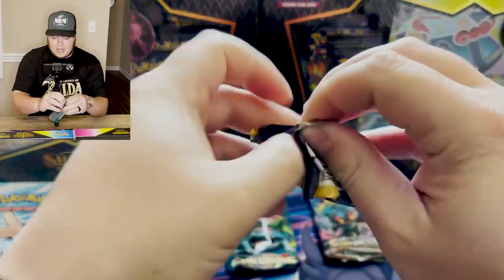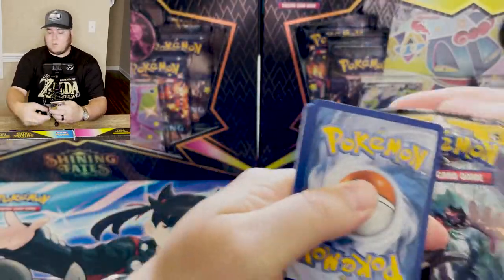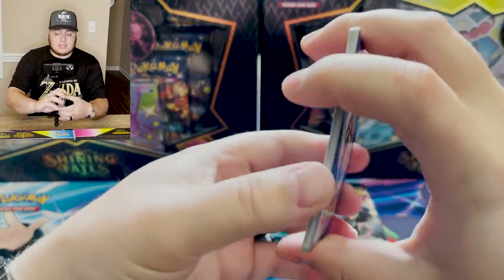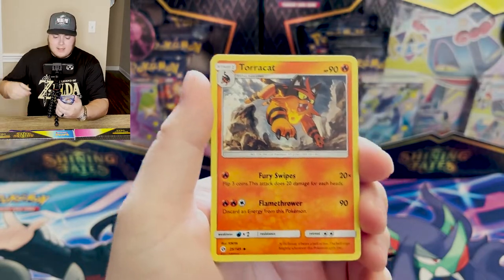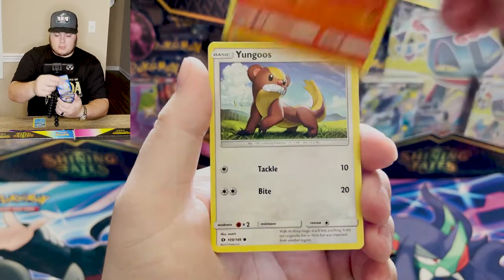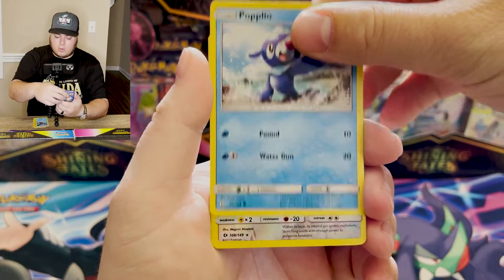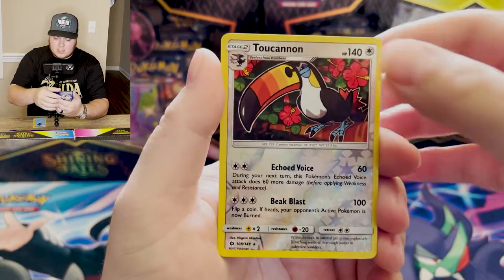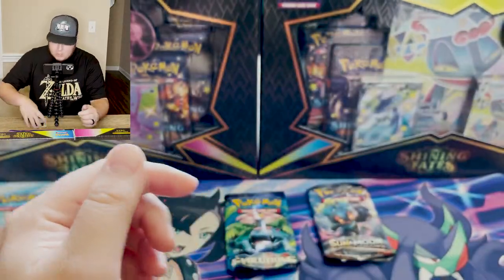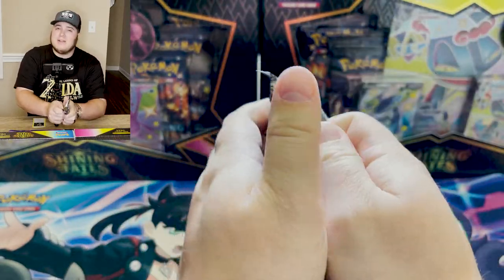We will start with a Sun and Moon base set pack. I don't want to dog on Sun and Moon too much, because Sun and Moon base set has been a very nice, very kind set to us here on BK Pokemon cards. Maybe Sun and Moon would absolutely give us great things. I would just think base set — it's a bigger set, it would be harder to pull rare cards. There's a reverse holographic Toucan Sam, and we have a regular rare holographic Oranguru.